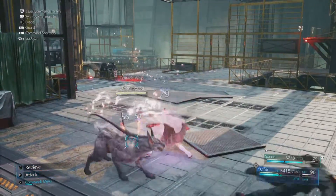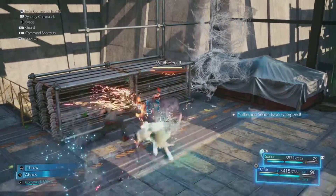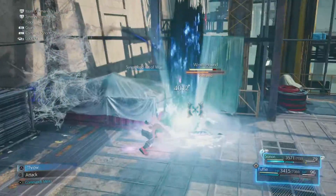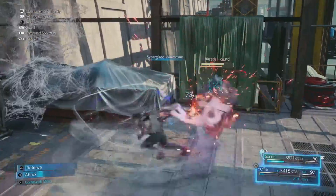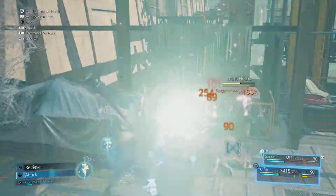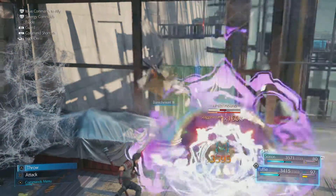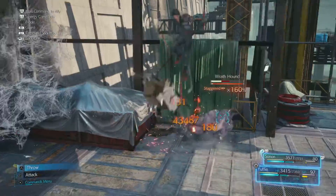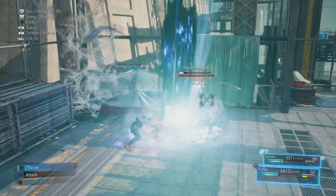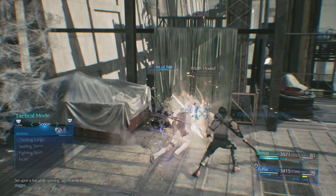Oh no, a wrath hound! I was like no, you're not doing the throat chomp here. I probably should have used Sonnen's first ability because it does a lot of pressure or stagger damage. When you've got the pressure gauge up, you can use that ability and it'll build up the meter pretty fast. Yuffie doesn't really have that, but it's okay.